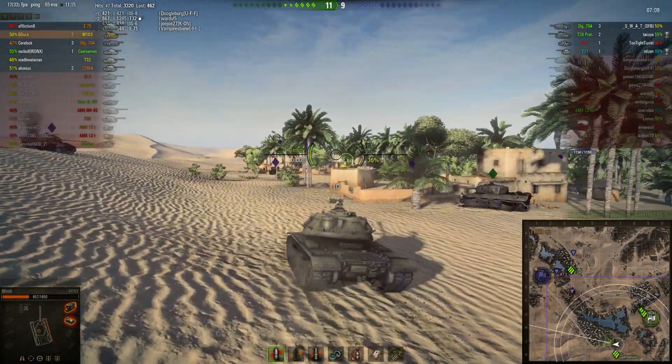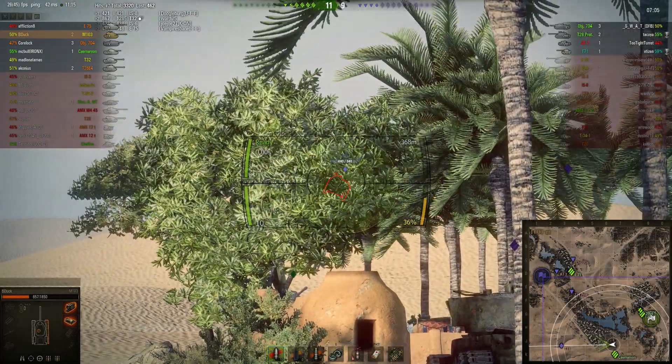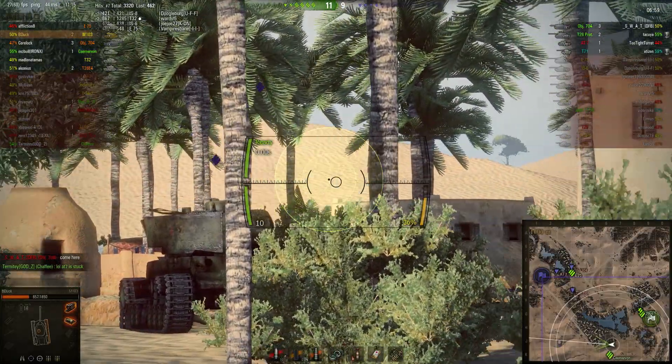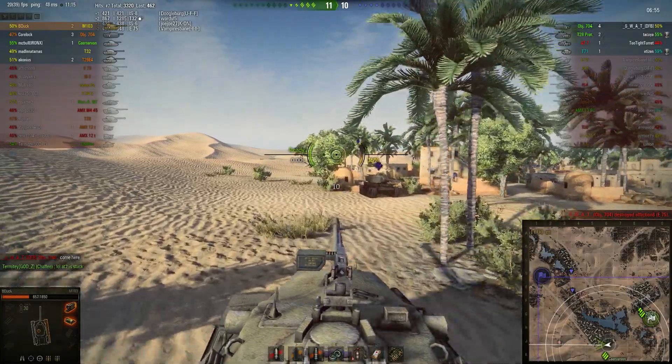Having a good game so far — nearly three and a half thousand points of damage, though only two kills. As we all know it's the damage that matters. Not able to see the T-71 long enough to get a shot — he's playing a bit smarter than the AMX 1390 did earlier, just dropping back behind the ridge when spotted.